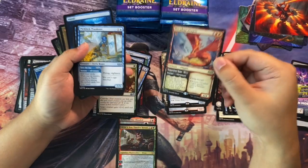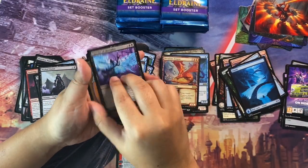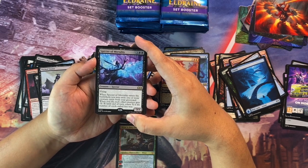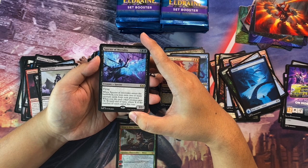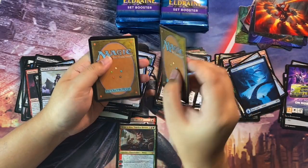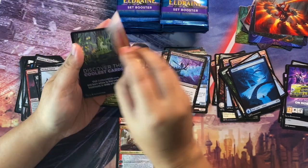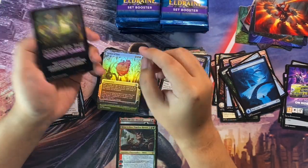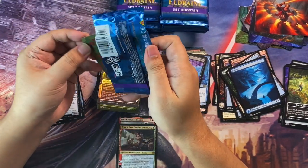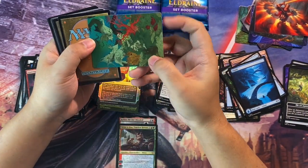Decadent Dragon in the alt art treatment. Second rare: Specter of Mortality — five to cast, 3/3 specter with flying. When it enters the battlefield, you may exile one or more creature cards from your graveyard; when you do, each other creature gets minus X minus X where X is the number of cards exiled this way. Ground Seal from the mystical tales slot — nothing spicy. For the foil we have a Grasp of Fate. This one is going really slowly — we haven't picked up any big hits yet except for Kellen maybe.